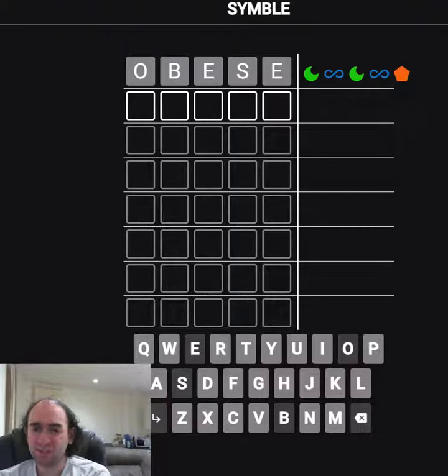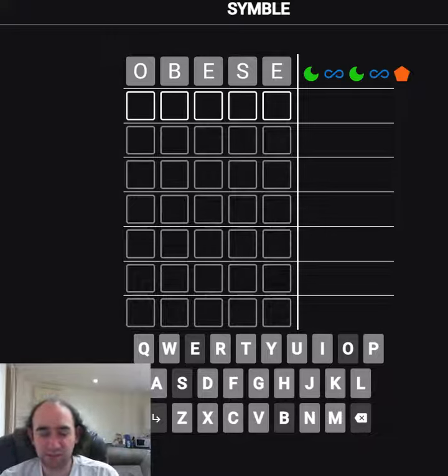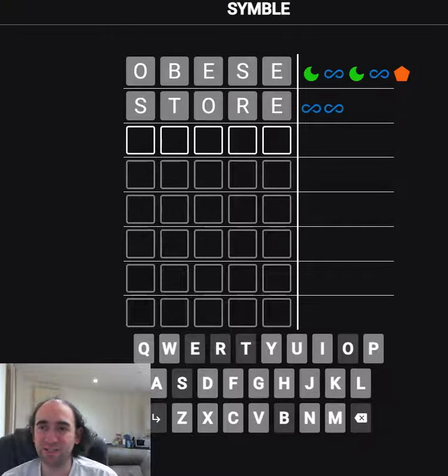So we don't know what symbol means what. To start with, I'm going to assume that the orange pentagon in position five means we've got the right letter. So I'm going to end with an E, and I'm going to assume that the green moons mean we've got the right letters for first and third but in the wrong place. So maybe the S should be first and the O should be third. I'm going to try 'store' because that also lets me try five common letters.